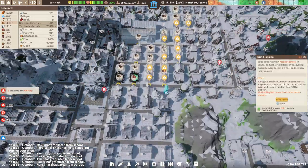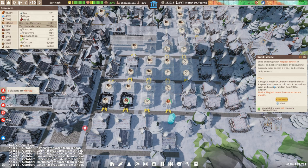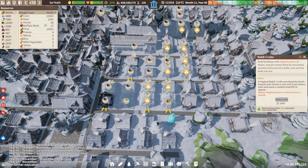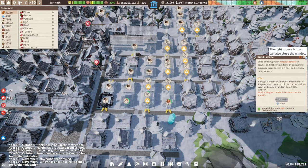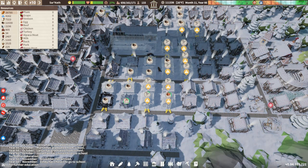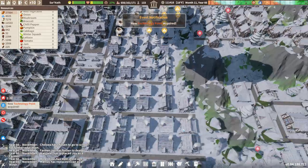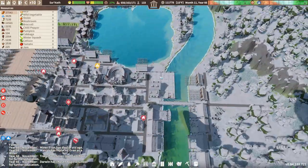There it is — so we have a magical Rubik's Cube worshipped by the locals. Anyone who throws a coin into it can make a wish and cause a random item to appear. So let's do it! We got 99 lamb — I'm assuming that's lamb meat. Look at how many silver coins we have, holy cow. We have horse, donkey, and chunk of meat, but no mutton — so that must be the same thing. It would have been neat if we got a bunch of sheep.